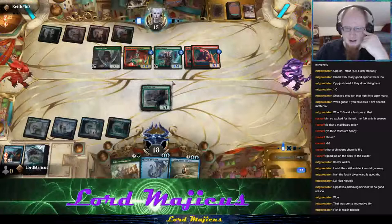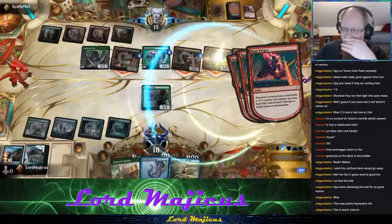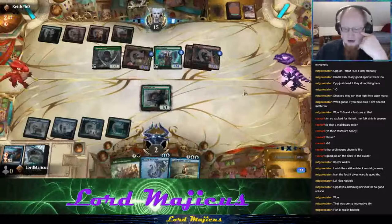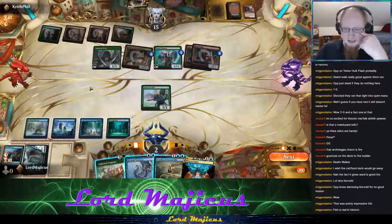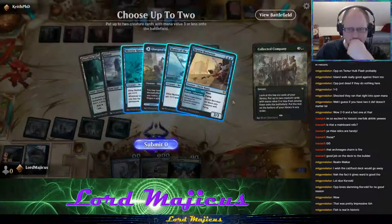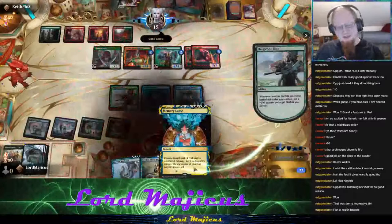They have Shattergang Brothers in hand so we are about to get destroyed — now there's no hope. We're taking a lot because of Rage Forger — those are no joke. I can't afford to block this. I need to draw something good. I'd have to tap down both things with Tricksters but I only have one Collected Company. I'll wait until their turn and try to Company into double Tricksters to turn them down. We're dead — we die.